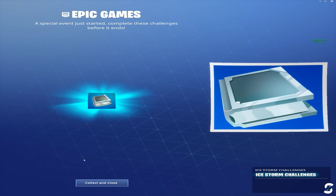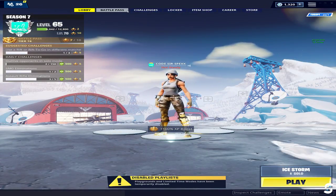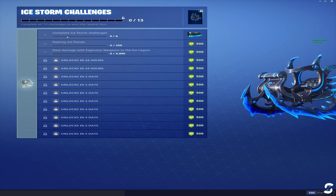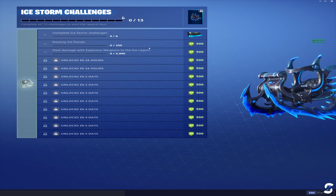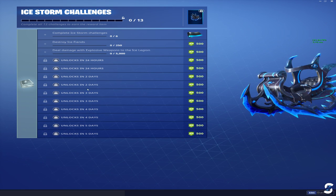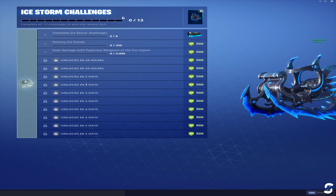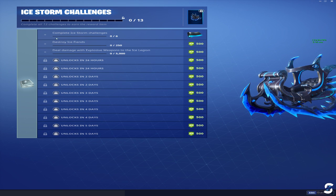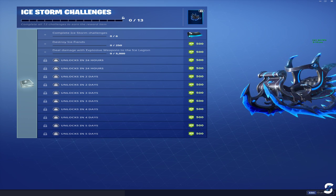I'm just going to show you guys what the challenges are. You just need to restart your game and they'll be there. You need to complete Ice Storm challenges — six out of them to get the wrap. They're not all unlocked yet, but in two days you can unlock six challenges and get this wrap, and if you complete all 13 challenges you get this glider.